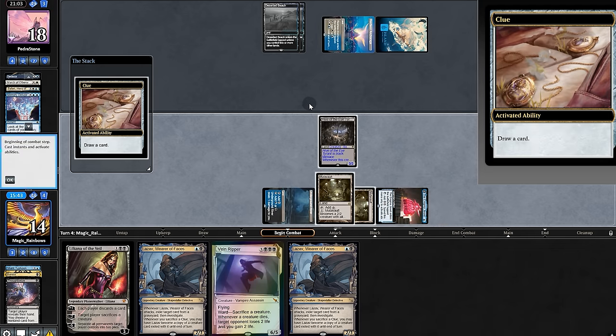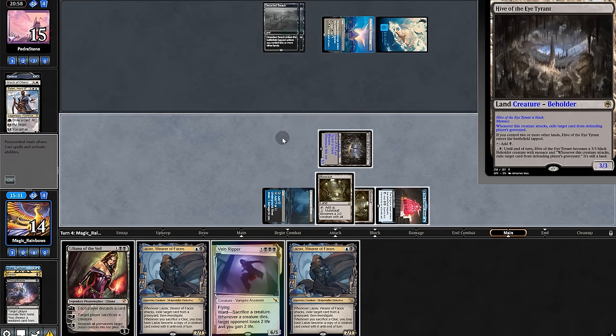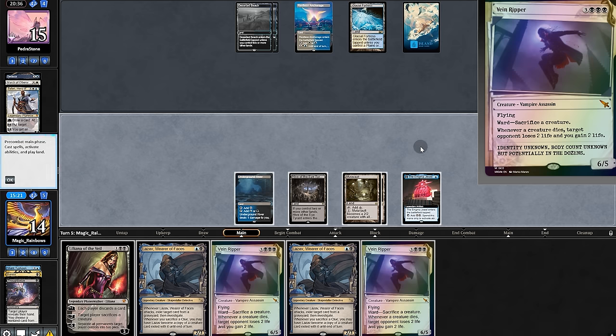Animate Hive. The opponent draws out of sadness and takes all of it. Then we'll pass. The opponent passes. Another Vein Ripper.